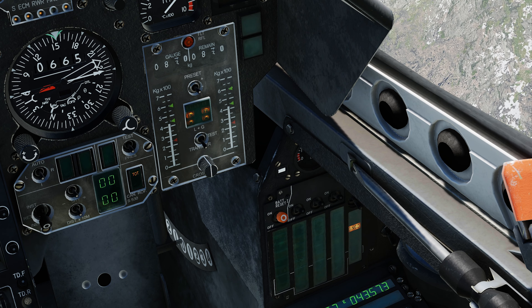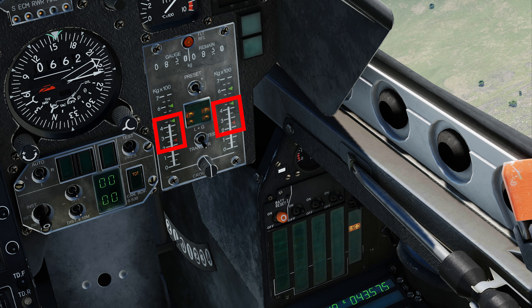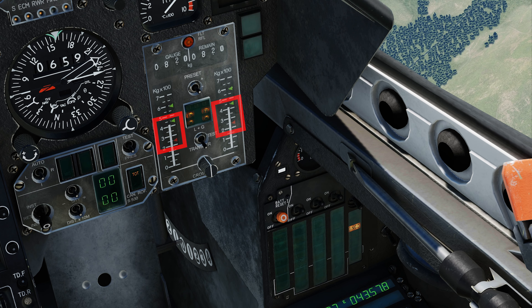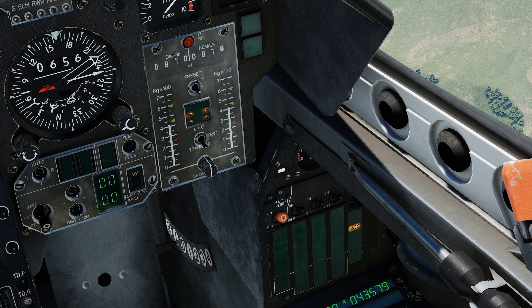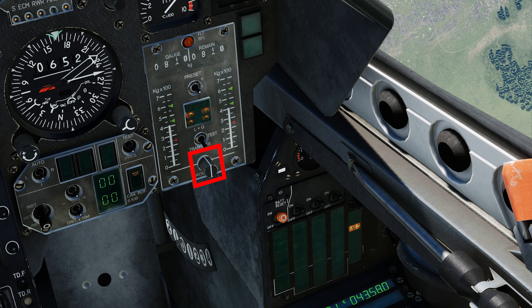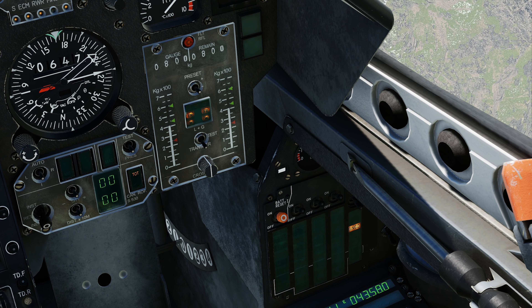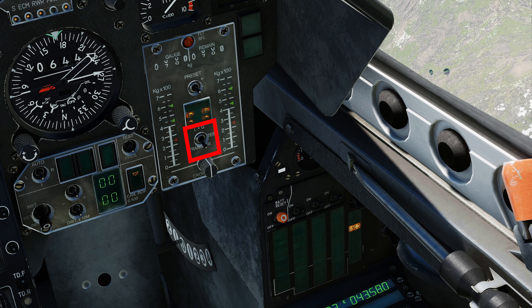As the feeder tanks can no longer be replenished with any more fuel, the vertical scale gauges will once again begin to fall. Should there be an imbalance in the feeder tanks due to some form of transfer failure, this cross-feed switch would ordinarily be used to rebalance the weight. However, this is not functional in DCS World. The transfer test switch is also not functional.